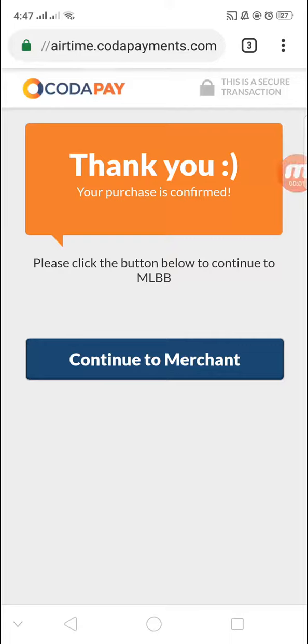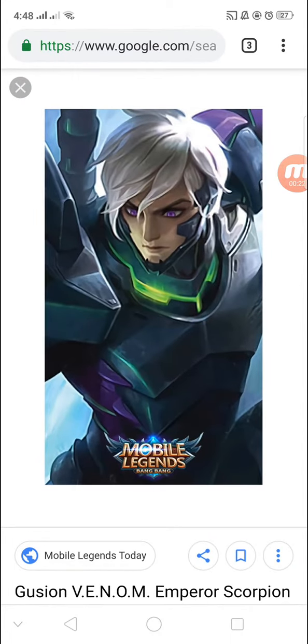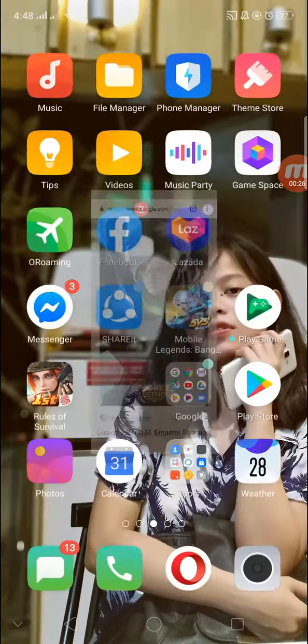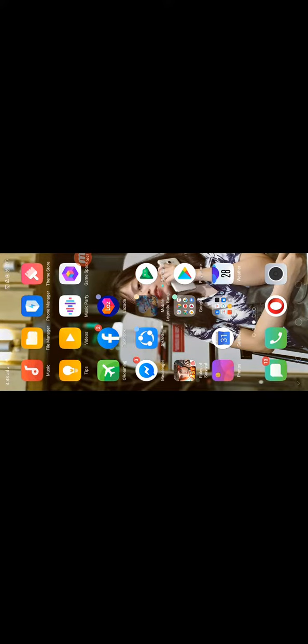What's up guys, I'm Ryan and today I'm done doing a payment to the shop and now we're getting the Gusion skin — the Emperor Scorpion. Let's go! I'm just done with my payments today and now we're getting that.